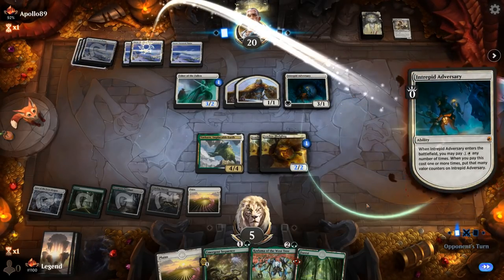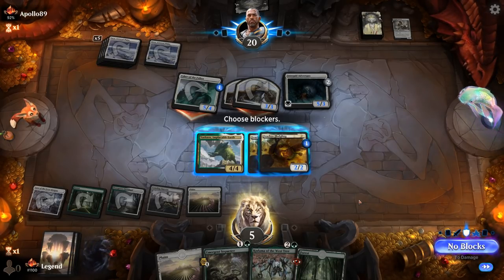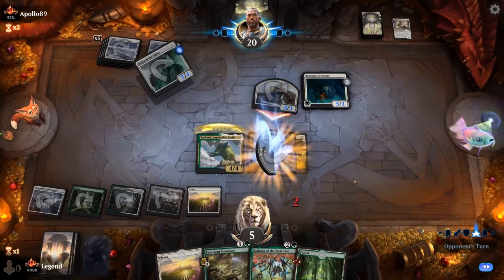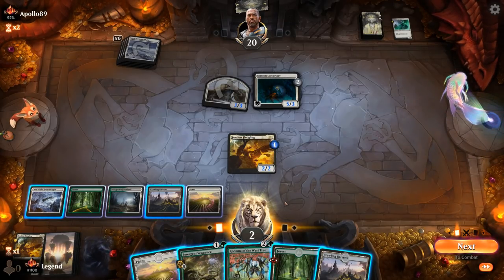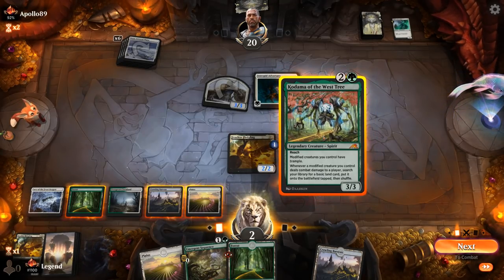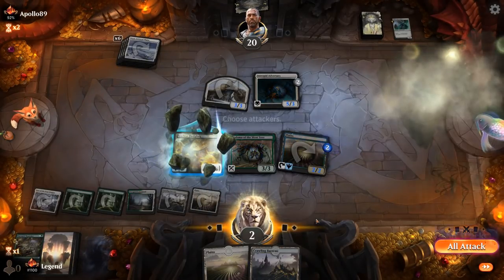Six mana for Adversary, which pumps the team by two — those tokens are now a lot more threatening. Opponent attacks. We can eat a token and chump block, go to two, or trade for Usher and double-block a token. That seems better. Now we're probably not in a position to attack with Fledgling even though it plays well with Kodama. Instead: play Kodama, play a land, then Emergent Sequence making Fledgling a 4-4.